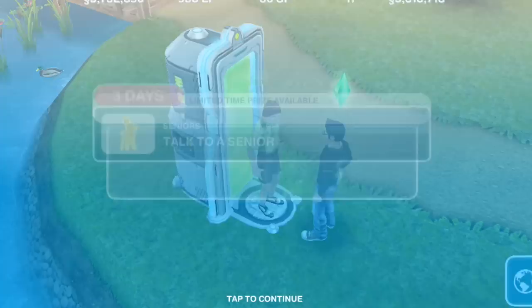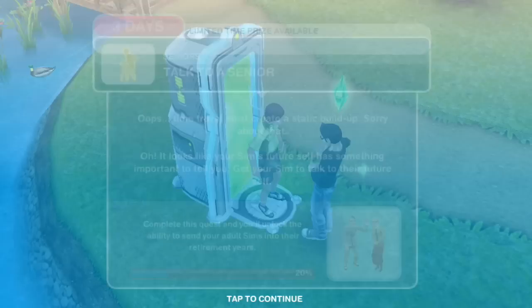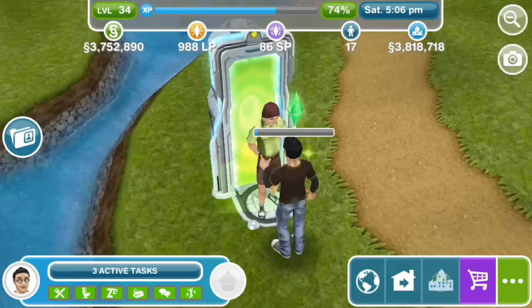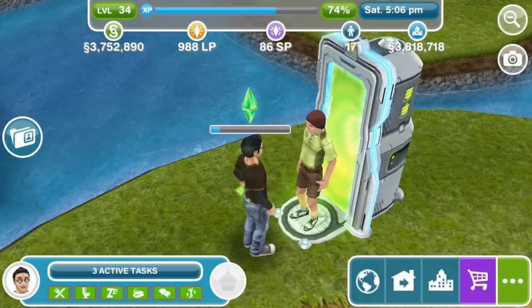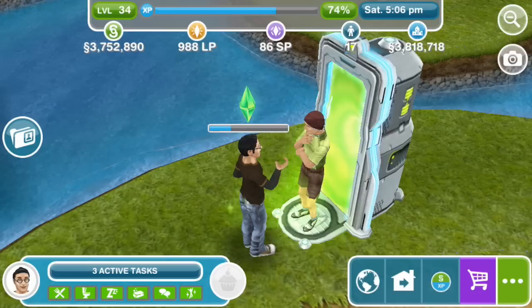Talk to a senior. Time travel must create a static build-up, sorry about that. It looks like your Sim's future self has something important to tell you. Get your Sim to talk to their future self. So how come adult Harry is wearing glasses but senior Sim Harry doesn't need glasses? I think it's a male Sim versus a female Sim — maybe they do the skin color. Here's a question: if Harry is a wizard, why does he need glasses at all? Why can't he do magic on his eyes?